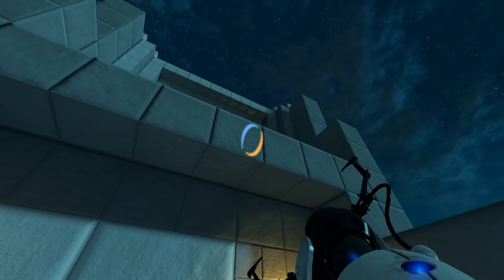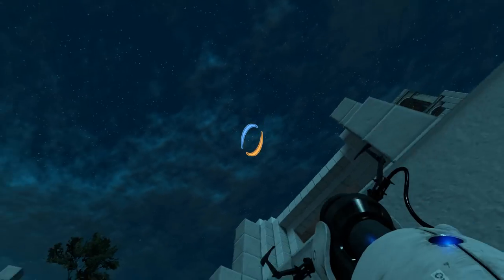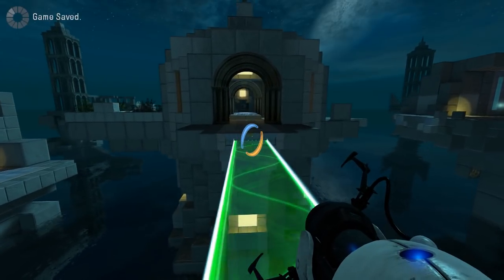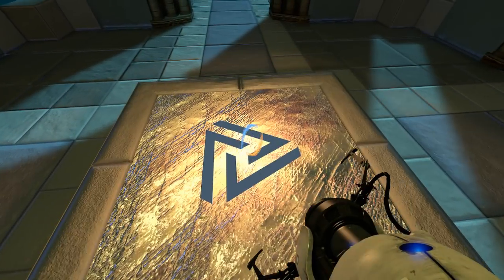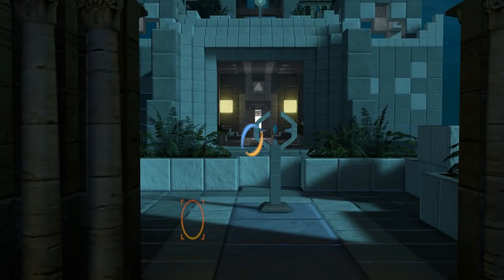What do we have down here? This might just be an area where you fall down from if you mess up. Anyway, let's progress forward over the light bridge. Oh, this opens the doors down there. I see.